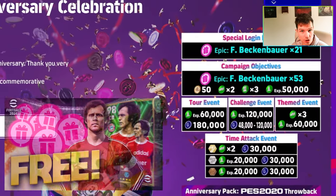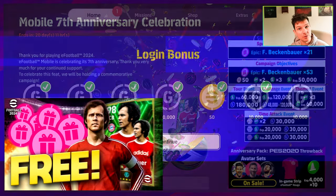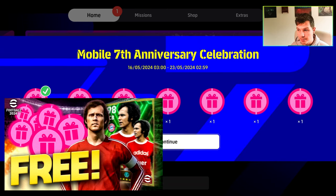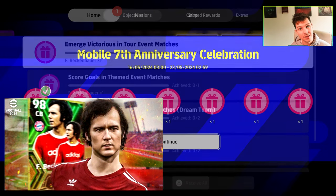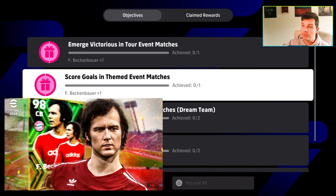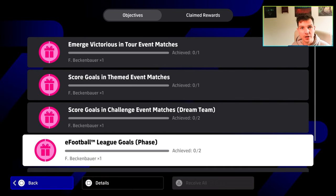You might be able to release the card and get a load of GP, or else you can train up and have two different versions of the same card. I've already covered a video on how to clear the campaign objectives the quickest and easiest way. We also have a video of the two builds in depth with some gameplay. All of those objectives are covered in the other video.